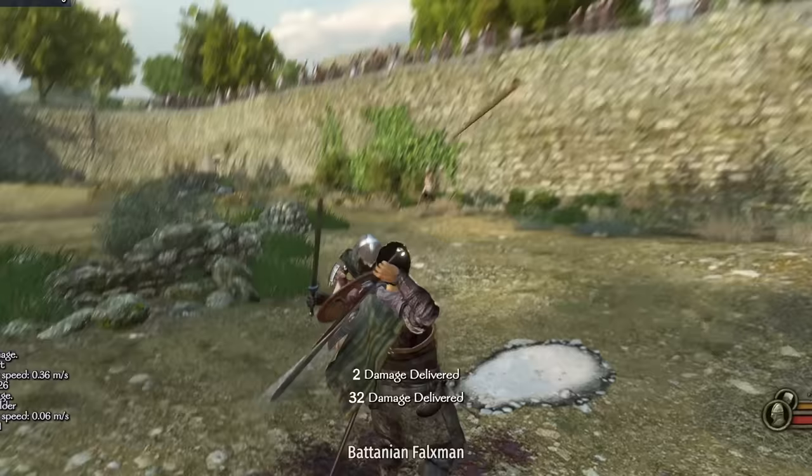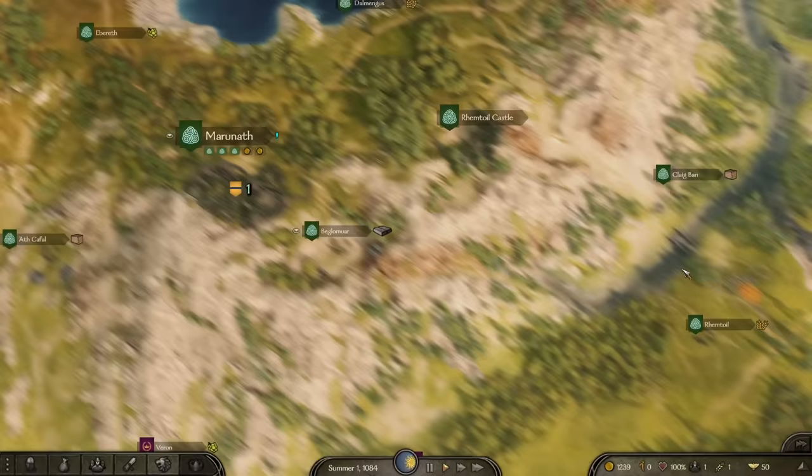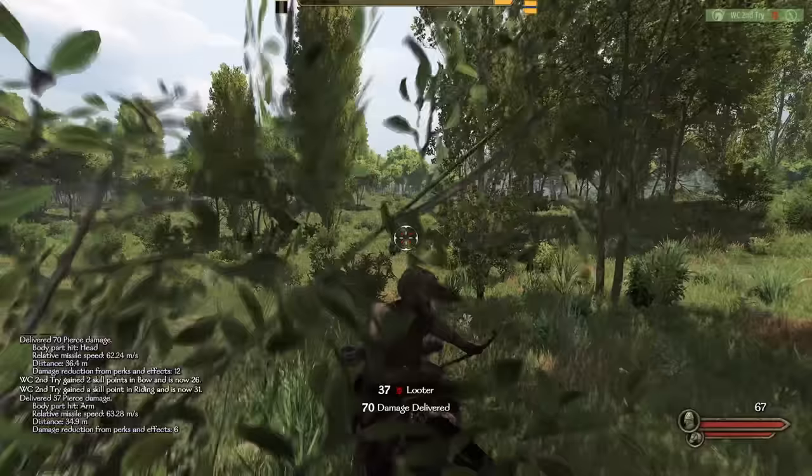Most campaigns start off by recruiting a small army, completing quests for villages, and competing in local tournaments. But that's way too slow for a speedrun of this caliber. Instead, I'll be massacring thousands of people in the first couple of weeks by myself, on horseback, making Papa Genghis proud. Starting with these looters — I needed a few more levels of bow to use the one I recently bought, and these loot pinatas are the perfect target.